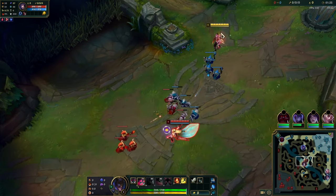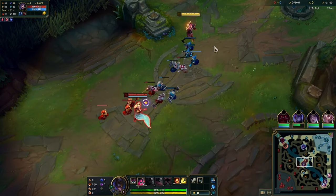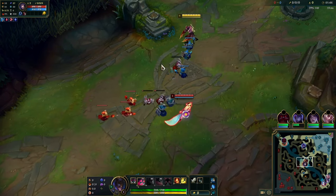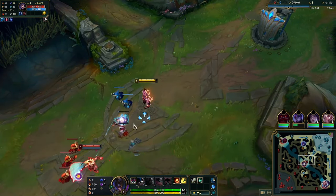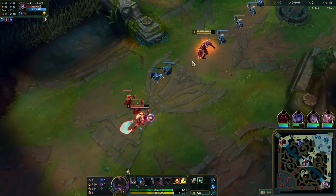It's just a classic Zed versus Mage matchup. But against Ahri specifically, you have to stand a bit further out from his auto attack range. I'm standing right here — this is a good range because his W gives him movement speed so he can walk up and use auto attacks. You don't want to let him auto, then W, and auto again.